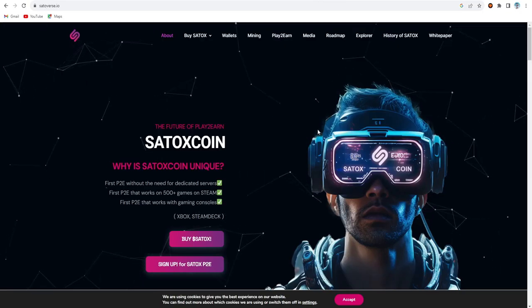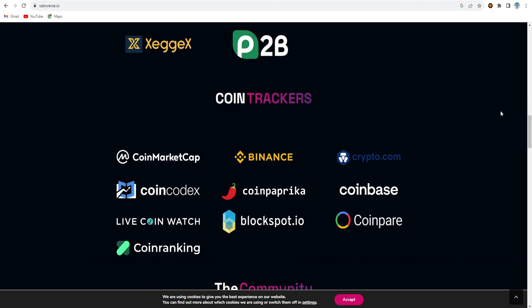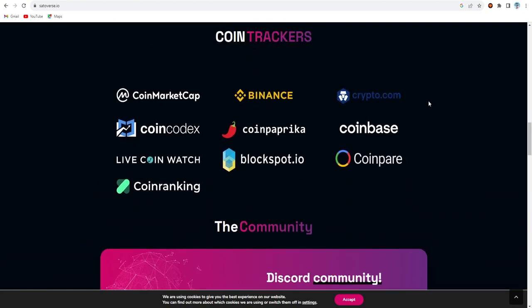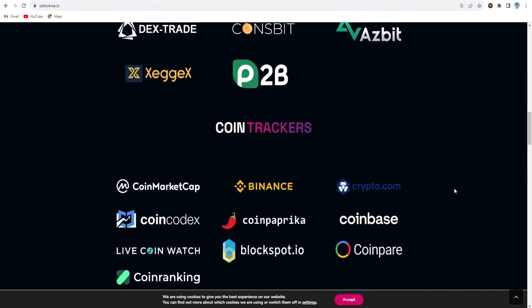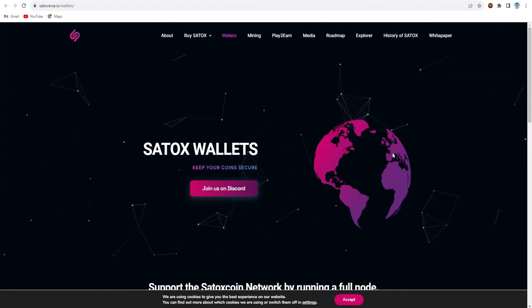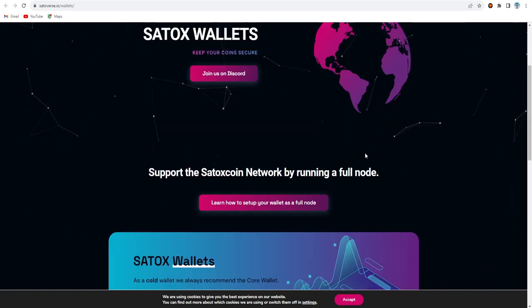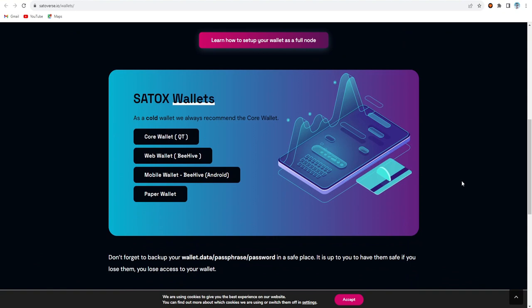Now let's get back to the main topic - the Satox coin. You can see the main website; the exchanges that support Satox coin are TradeOgre, Textbit, Dextrade, Konsbit, ISBEE, and ZX, and also P2B. It's also listed on CoinMarketCap, Binance, Crypto.com, CoinCodex, CoinPaprika, Coinbase, Lifecoin Watch, Blogspot.io, CoinPeer, and CoinRanking. This is a proof-of-work based coin and it's also available for gaming purposes. You can join on the Discord. This is the main wallet for the Satox coin.